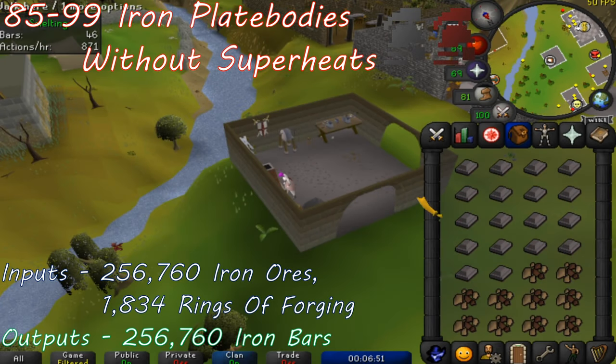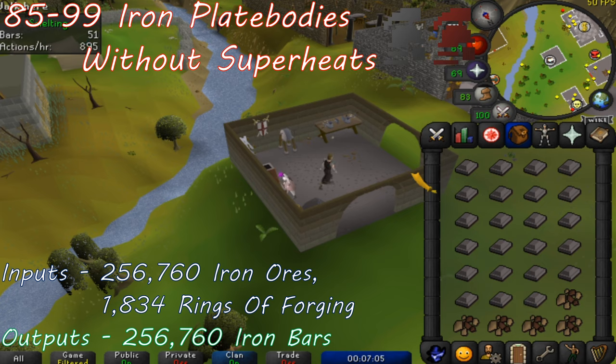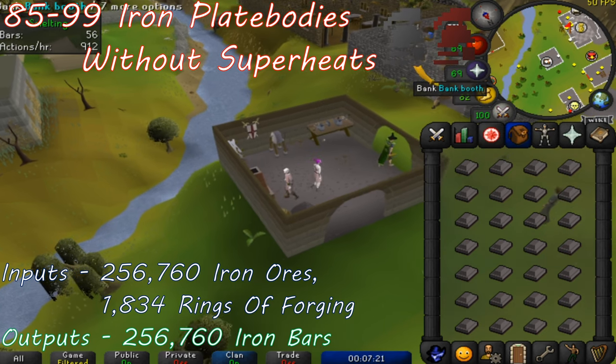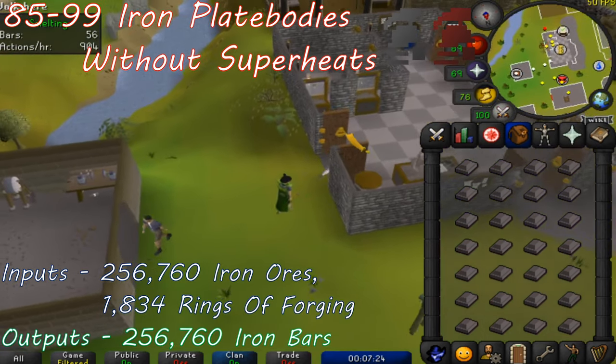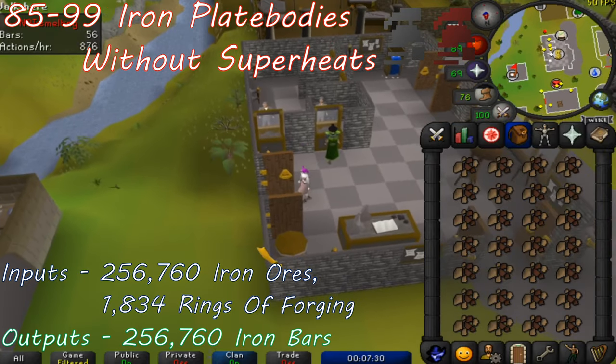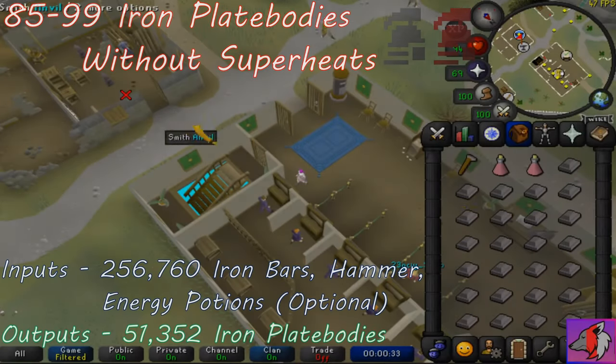Once you have all your iron ore and rings of forging in the bank, head over to the Edgeville bank. Equip your ring of forging and withdraw 28 iron ore. Walk to the furnace and smelt all of your iron ore into iron bars. Run back to the bank, deposit all of your iron bars, withdraw 28 new iron ore, and repeat the process accordingly. Make sure that you keep an eye on your ring of forging uses. Each ring of forging gives a 100% success rate to turn your iron ore into an iron bar, and once all 140 uses are depleted, the ring of forging will go away. Make sure you equip a fresh ring of forging right away so you don't lose the iron ore when you smelt.